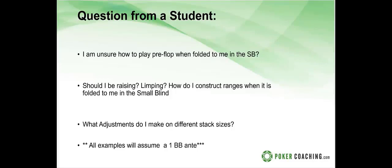Today's webinar came from a student question on Twitter: how do I play pre-flop when it's folded to me in the small blind? Should I be raising or limping? How do I construct ranges? What adjustments do I make for different stack sizes? As always, all examples will assume a one big blind ante.